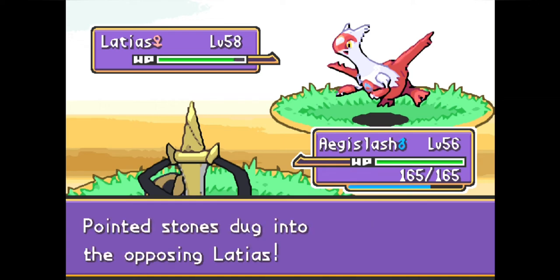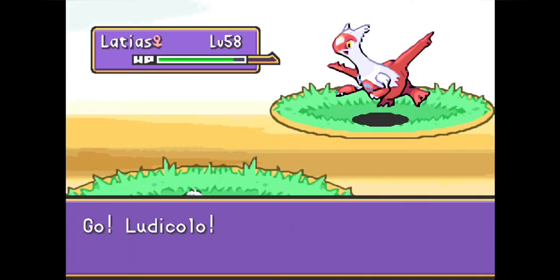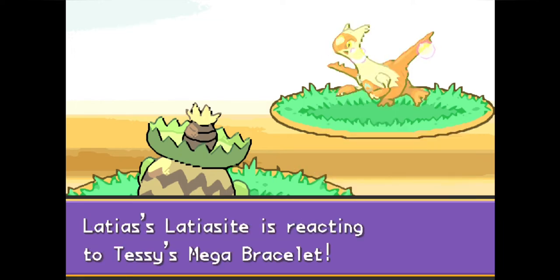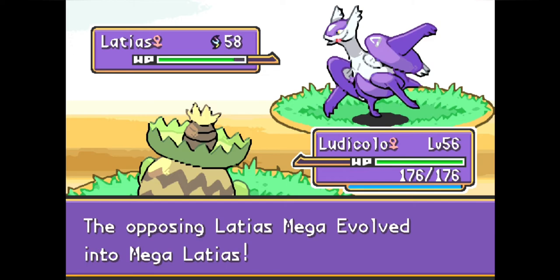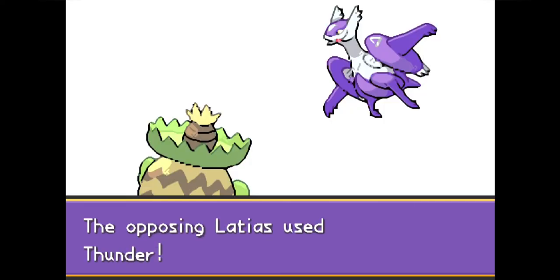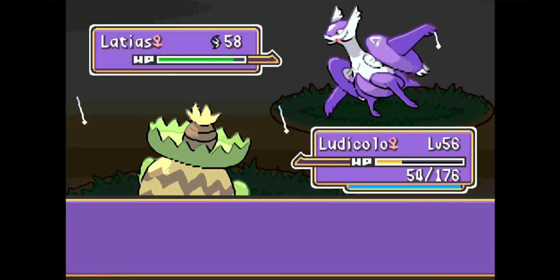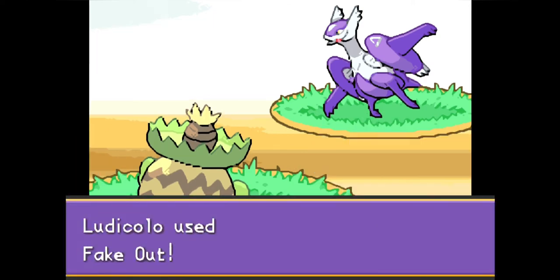Latias comes out as a Water/Electric type, takes a bit of damage from Stealth Rocks, and is a major threat. Predicting an incoming Surf, we switch Aegislash out for Ludicolo, the standard Grass/Water type for this battle. Latias goes ahead and Mega Evolves — this is Tessie's ace, Mega Latias. Unfortunately we predict wrong: Latias goes for Thunder rather than Surf, which has 100% accuracy in the rain, but as long as Ludicolo doesn't get paralyzed we hang on with enough health to retaliate.